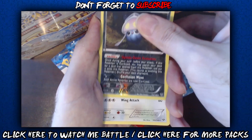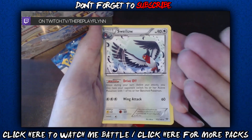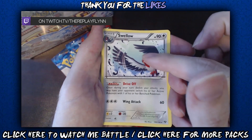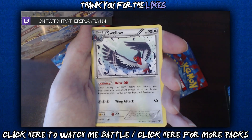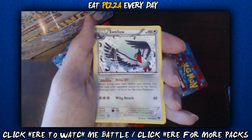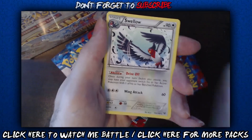All right, so that means we're already on a rare for pack number one. Show it to me Nintendo — whoa, Swellow! I don't actually have Swellow — yes! Seriously, I don't have Swellow, holy crap. I thought at first it was gonna be a straight-up dagger. That is a brand new card, so we've got to be close to completing the collection. I'm gonna have to start putting these away — I don't know where my binder is with all my Pokemon cards — but score on Swellow!